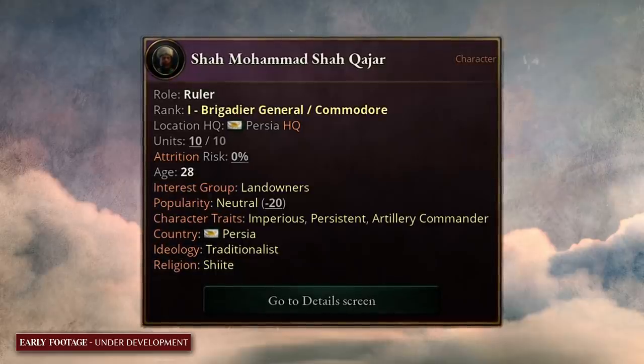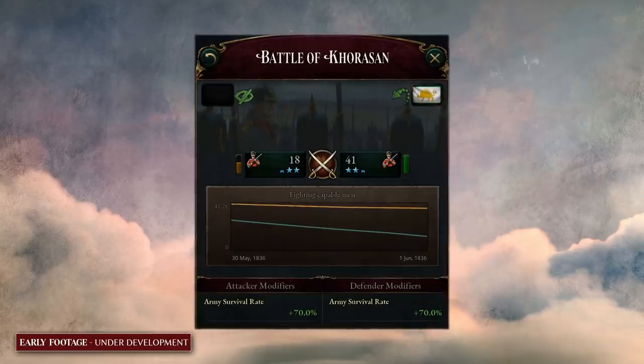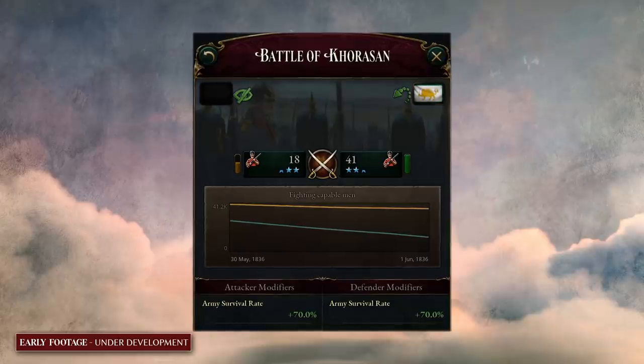Your generals have certain ranks, which means they're able to command more troops at any given time. They are connected with interest groups — oftentimes a member of the armed forces, but sometimes drawn from the old landed aristocracy, or even someone who came up through the ranks from the civilian labor force. Generals also have traits related to their skills in battle — they can be specialists in mountainous warfare or particularly adept on defense or attack. Battles themselves can also give generals conditions, such as being shell-shocked or scarred, which are health traits that affect the general's life or behavior.